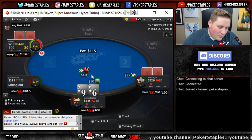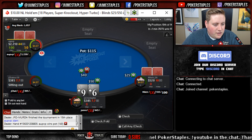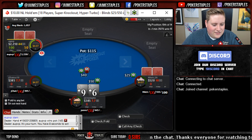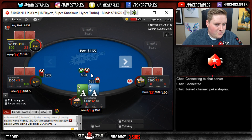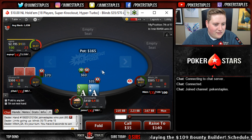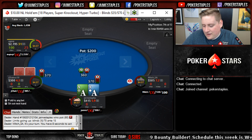Nine six suited unfortunately we cannot call a shove, it's close though but not close enough. We need something good to happen - it's easy to feel the pressure with someone having 2,200 chips right now. We're gonna shove in the backup as well but we have aces over here - the shove got through by the way.